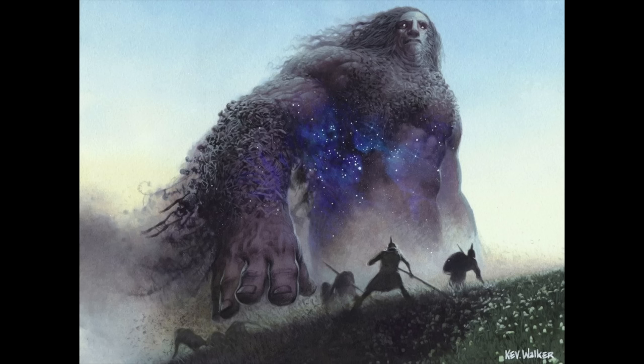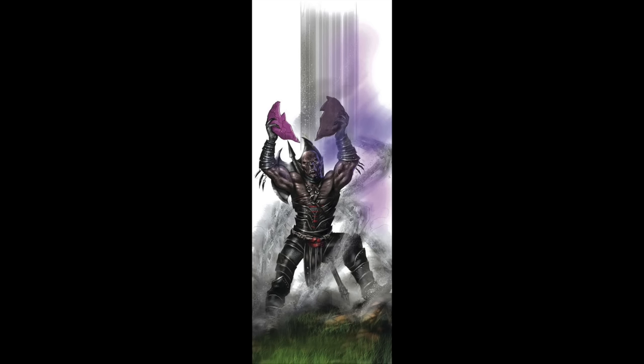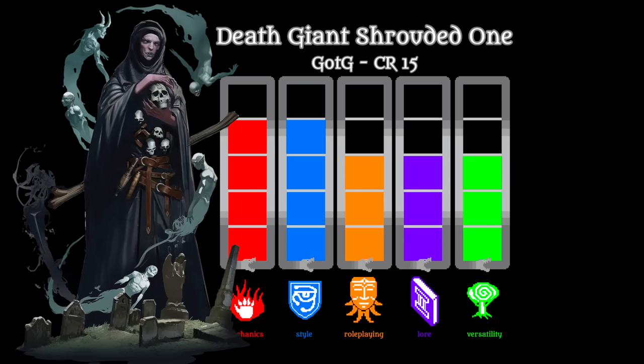A wizard at CR 15 without any powerful wizard spells. But we're not done — it has two more unique bonus actions. First, a short-range teleport that also frightens nearby creatures, and a Shroud of Souls that surrounds it with captured souls. Enemies beginning their turn within 5 feet must succeed on a Wisdom saving throw or have disadvantage on saves till the end of their next turn. Disadvantage on saves is a very powerful effect, but it's not so easy to inflict here since the only save this shrouded one actually causes enemies to make is the save against frightened when it teleports away. This death giant is pretty good in some ways, but it really could be better.